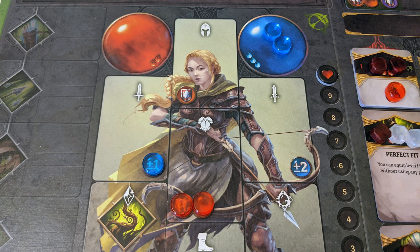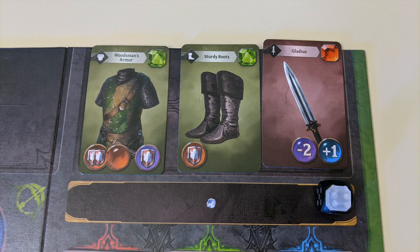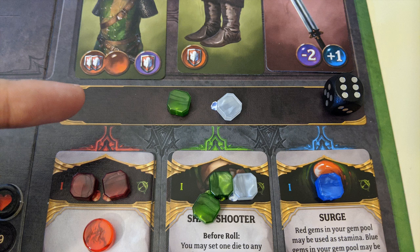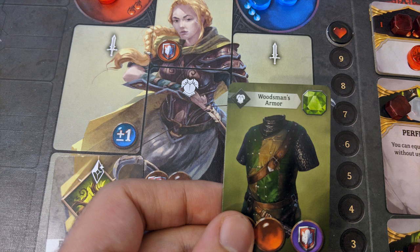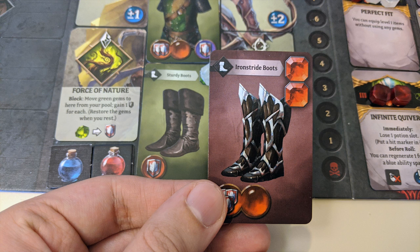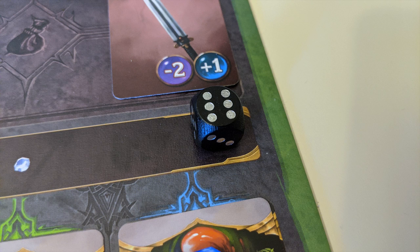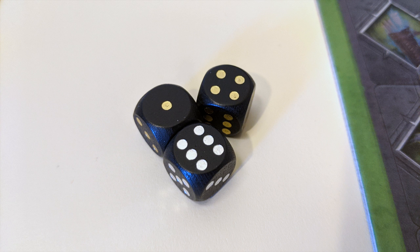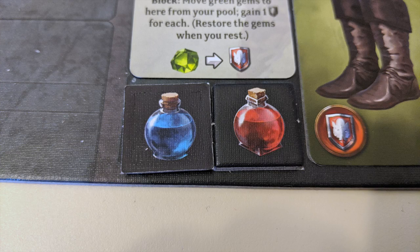Your third and final action choice is to rest. First, recover any spent stamina or focus tokens back to their starting points. Then you'll have the opportunity to equip any items you've received. To equip items, you're going to need gems — this is another reason that leveling up is so important. In addition to helping you unlock skills, you'll also be moving gems up to the top of your skill table, at which point they'll be available to spend to equip items. For each gem printed on an item, you need one of the matching color — white gems still count as any color. Place any items you're equipping onto your player board in the appropriate spot matching their type. You can only hold one item in each slot, but you can swap them in and out during the rest action, even reusing their gems for new items. Items can provide you with new abilities or tokens. The first time you rest, you're going to get a third die to roll against demons in future fights. Once you've finished equipping what you want, you can also buy potions. Any items you don't want can be traded in for one red or blue potion, assuming you have room to hold it.